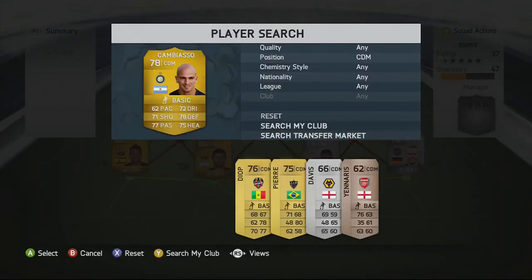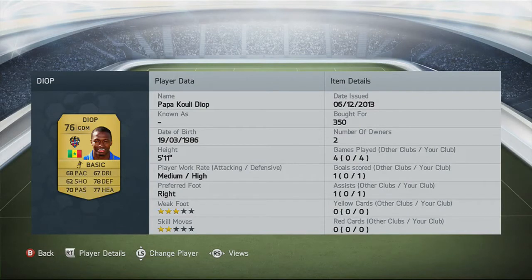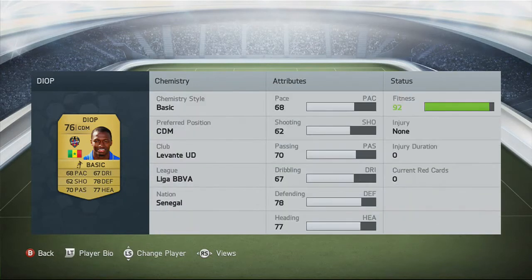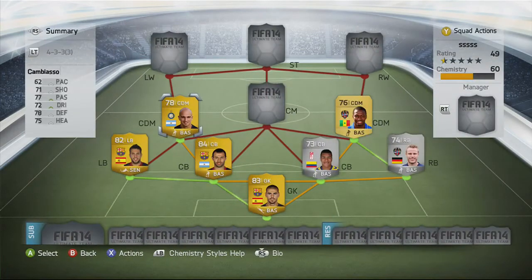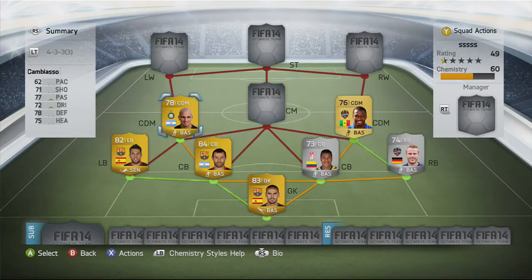Into the defensive midfield: on the left we've got Cambiasso, on the right we have Diop. Diop has a bit of a cracker in him on occasion - with his 62 shooting, if you get him in the right position he can smack it into the top corner, which is what he did for his one goal in four games. For 350 coins you get 68 pace, 62 shooting, 70 passing, 67 dribbling, 78 defending and 77 heading. Cambiasso is an absolute beast - a really good player in real life too. He's 33 now: 62 pace, 71 shooting, 77 passing, 72 dribbling, 78 defending and 75 heading. Four-star weak foot, two-star skill moves. One goal and it was an absolute strike, right into the top corner.